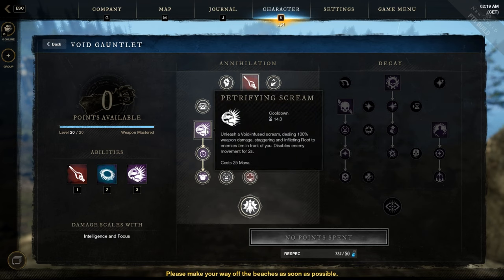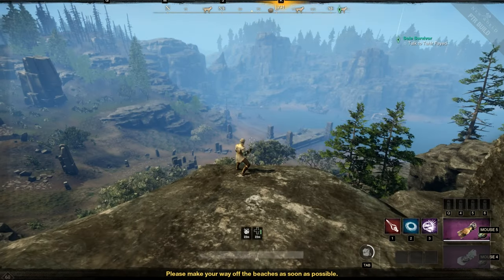First skill: Petrifying Scream. It's a frontal AoE damage ability which staggers and inflicts Root for 2 seconds. Looks like this.